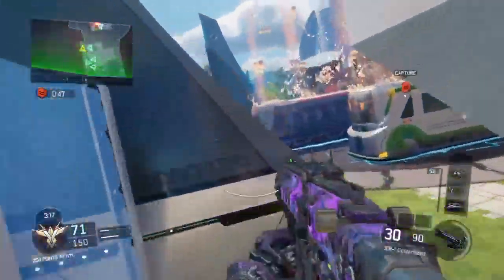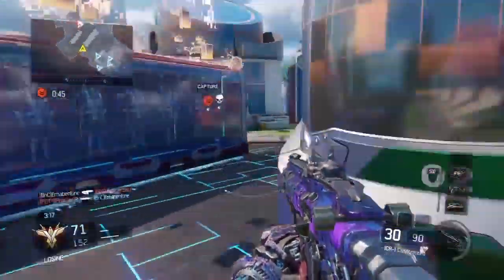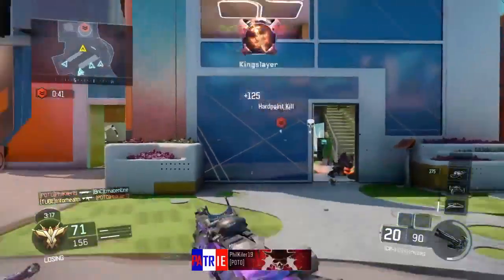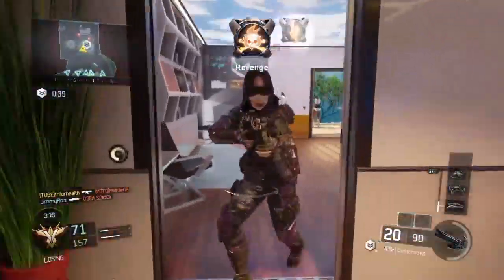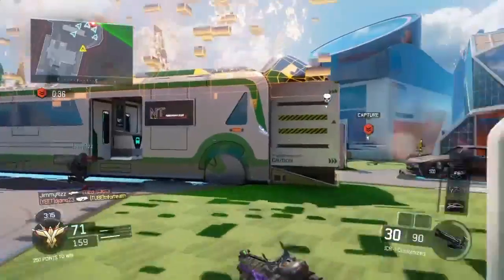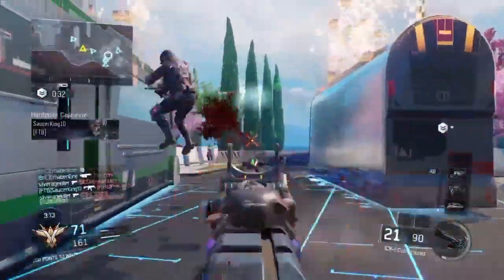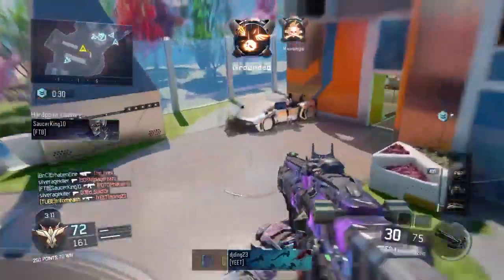Now we're going to get into the perks. The first perk I use is always Afterburner — best perk in the game for what I do, it is an amazing perk. The next perk I use is Hardwire. You can run through trip mines, run through shock charges. Whenever they get a power core or a counter UAV, it does not affect you.